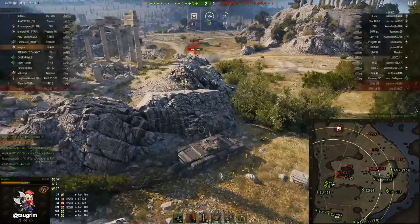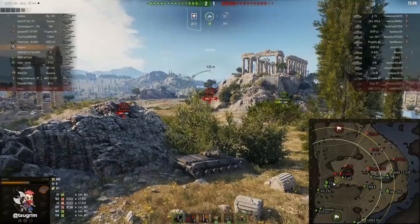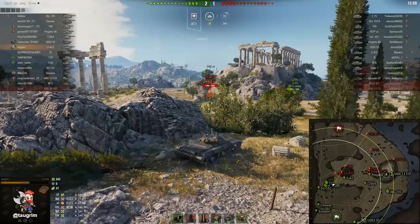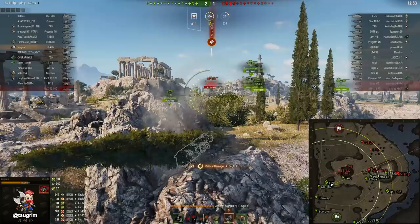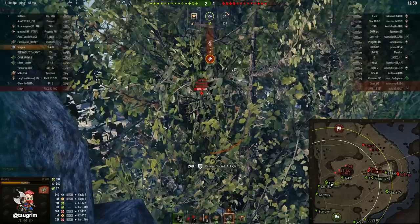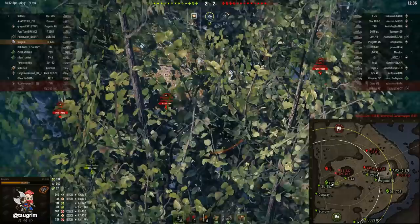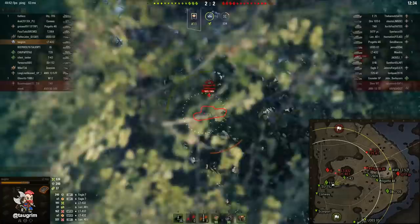You might be wondering why I'm not leaning out more to shoot that Lorraine 40T — first, I didn't know until now where their LT-432 was. Notice I back up a little bit, fully aim in, and then pull back so I can get that first shot advantage and he'll have minimal time to fire back. I do take a shot from that Eagle 7 but it looks like it didn't penetrate my armor. You have to be really careful — you don't want to chase damage. As a light tank you want to spot as much as possible and work in your gun, but not chase damage.